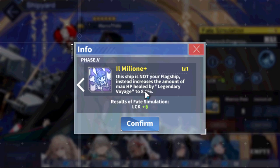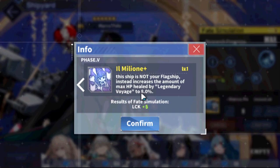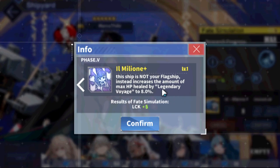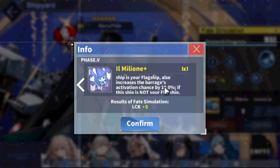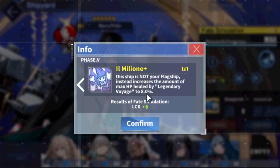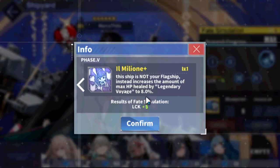Honestly, I'm not a fan of the non-flagship part of the skill, because with Marco Polo's barrage you want her to be the flagship. And even if you want heals for sustain, most of the time if you need heals you're doing a 1-1 setup, which means this ship is automatically going to be a flagship — meaning the HP regen part doesn't really help much. The 8% HP regen is negligible, but the first part of the skill is really good: 10% increased activation and an improved barrage are always welcome. Why would you use her anywhere else if you're not going to use her in the middle?